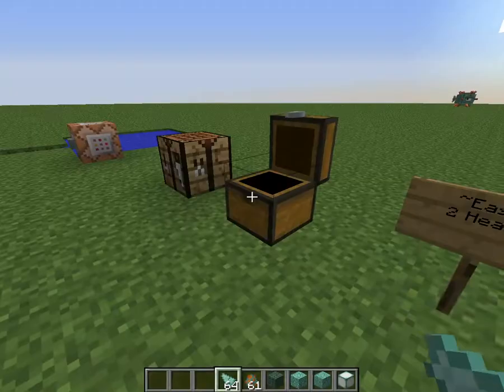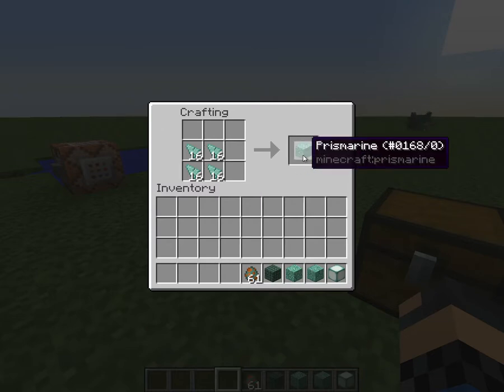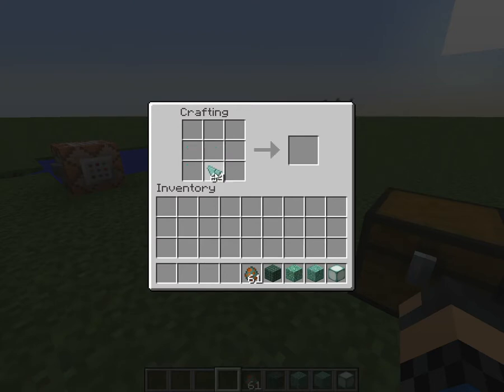The prismarine shards can be crafted into prismarine — that's like the normal prismarine. Or you can make it in a 3x3 and get the bricks. Pretty cool.